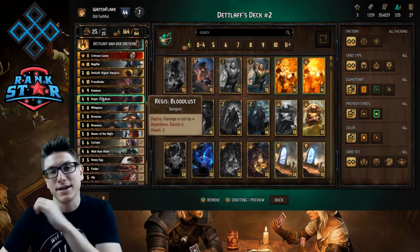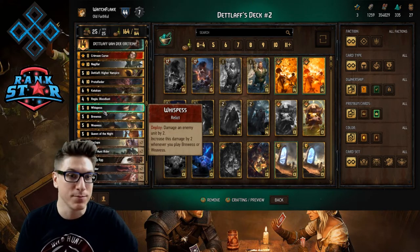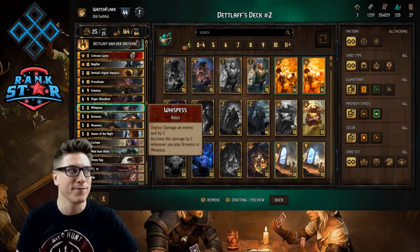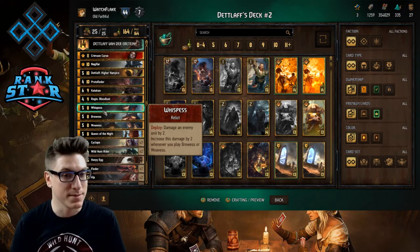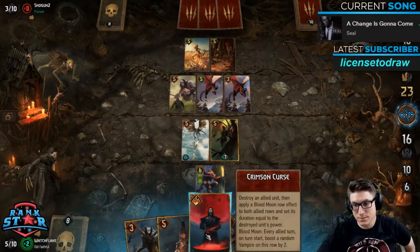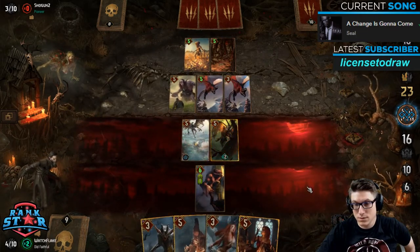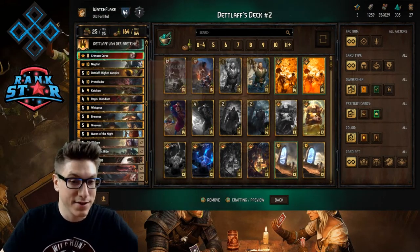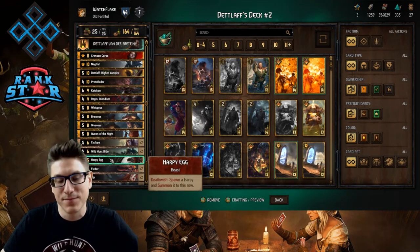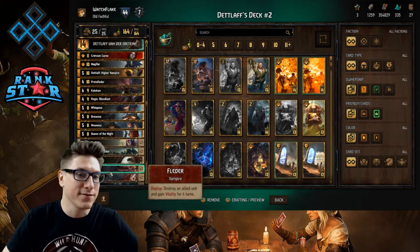In probably 90% of my games I've gone into round three with eight or more cards. Very rarely have I gone in with five or fewer, and even in those games I've won. When you see them bleeding you want to drop Crimson Curse in round two — they kind of lose track really fast. I've been bled in round two, dropped Crimson Curse when I suspected the bleed, got out of that round unscathed, and then won with a Wispus-Weavis combination with Regis and such. This deck really jams in the late round.